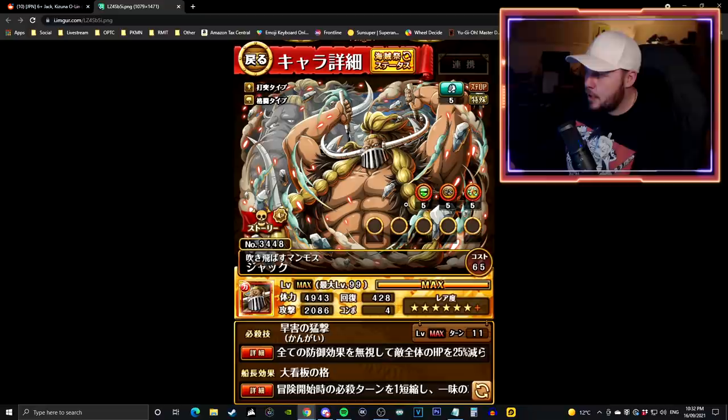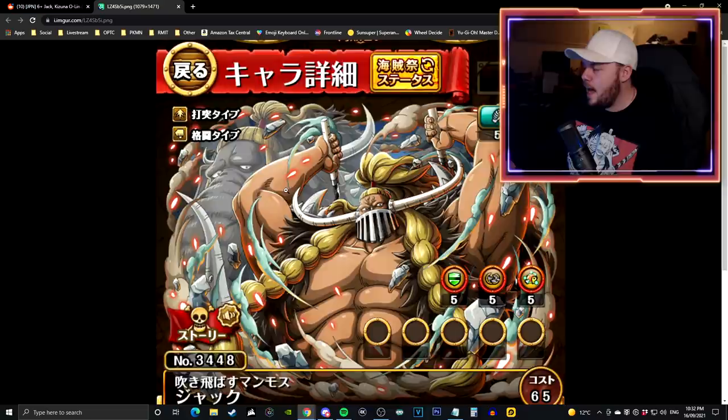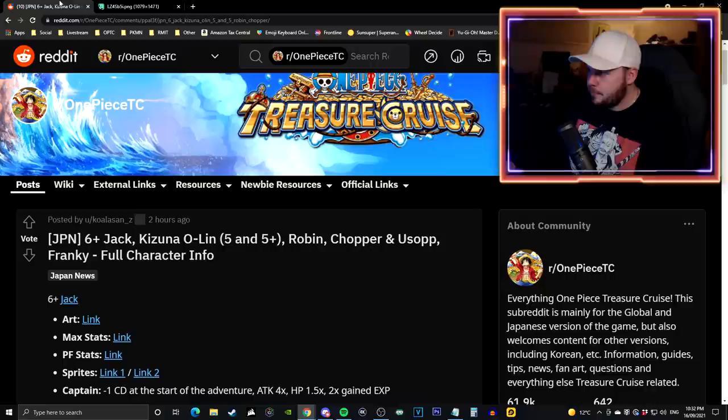The artwork is very reminiscent of Legend King and Legend Queen when they released, because they have the normal character and then there's a silhouette of their Zoan form in the background. I thought it was going to be V2 but it ended up being a 6 plus. Jack does not change his color - he still maintains being a strength unit and he's still a striker and fighter.